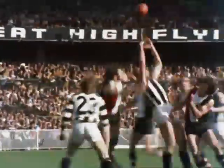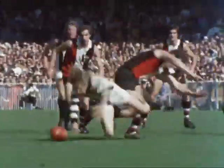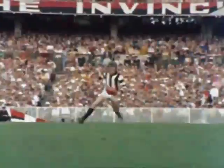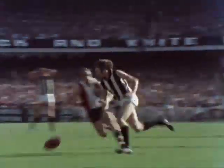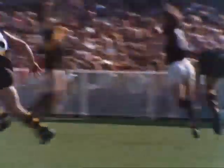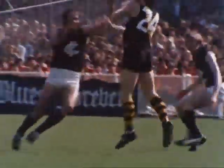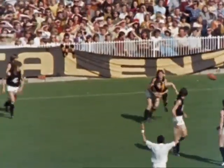A player can tackle or block an opponent in possession of the ball with the use of hips, shoulder, chest, arms or open hands. He can grab him between the shoulder and the knee. He can also shepherd or block an opponent from tackling a teammate or getting to the ball, provided the ball is not more than five meters away.